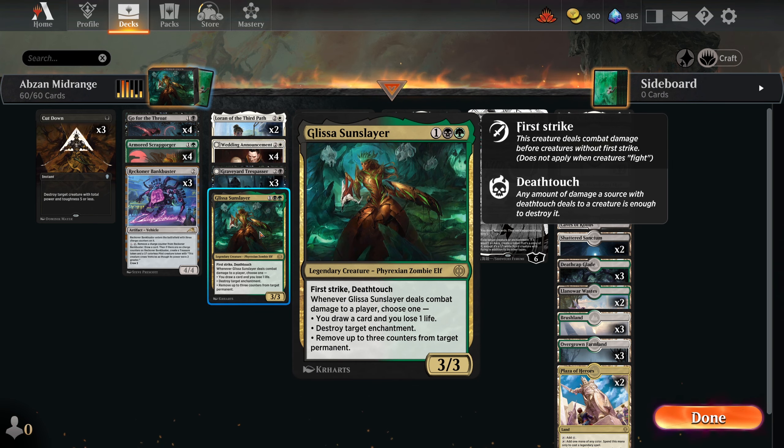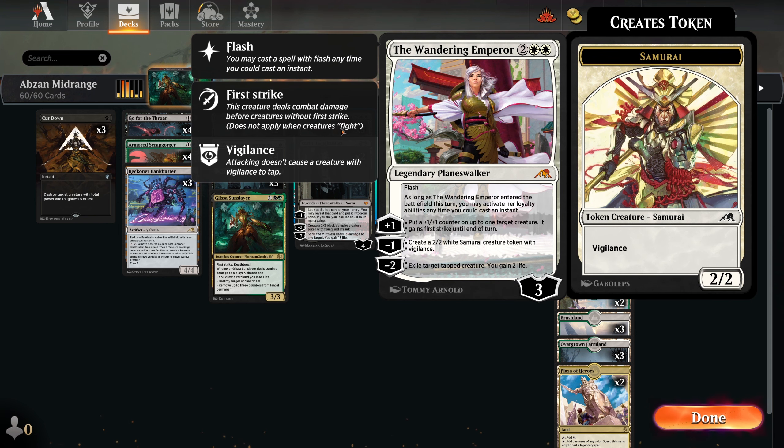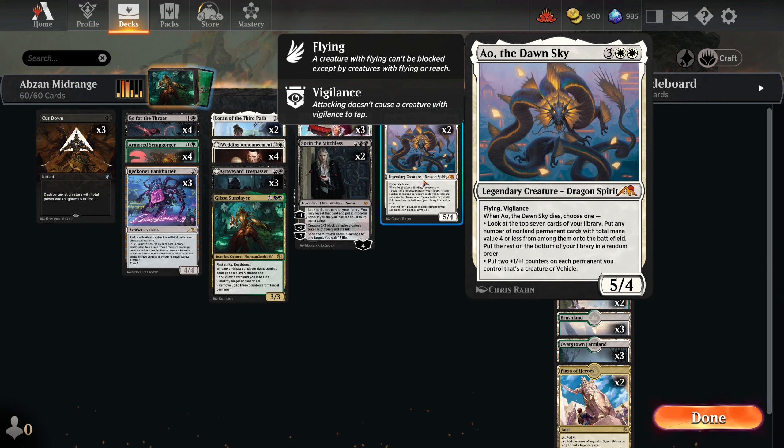We have one Glissa, because she's really cool for first strike death touch. We get to draw, destroy enchantments, remove counters from Planeswalkers and from Archfiends of Dross. Three Wandering Emperors — if you're playing white, you're playing Wandering Emperor. Two Sorins for life gain against Mono Red, and we get to look through our deck — he's a win condition. Two Aeos, Aeo the Dawn Sky, so we can put things on the battlefield when he dies or spread plus one, plus one counters around.